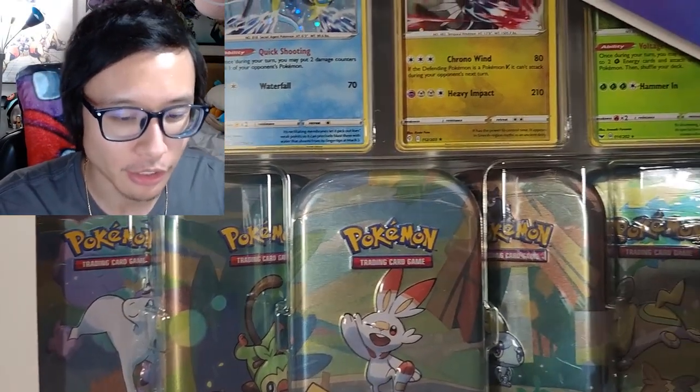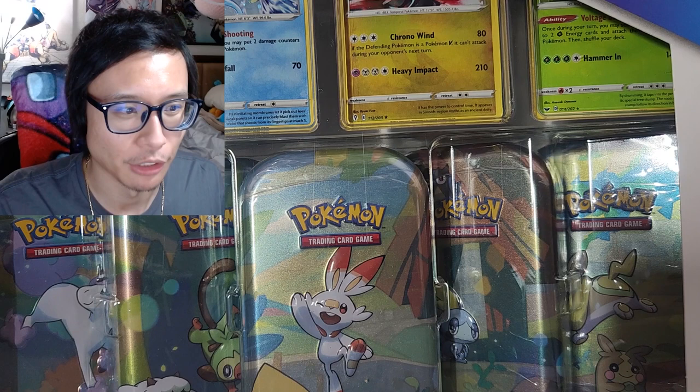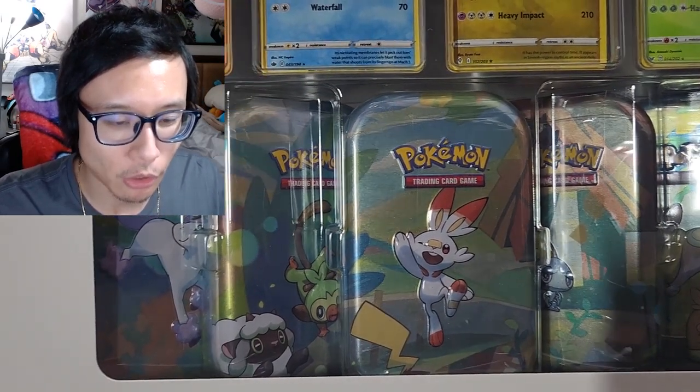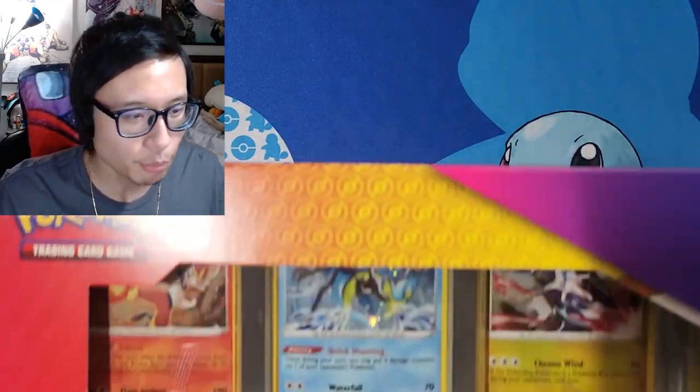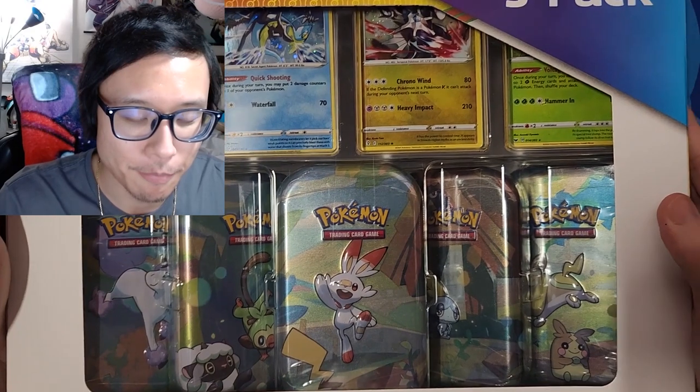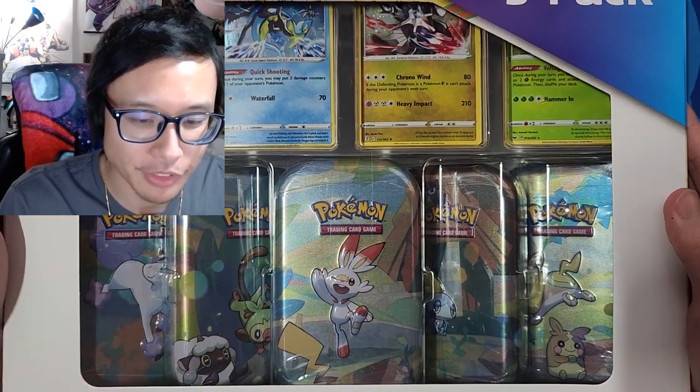Hey guys, welcome back to my channel. I hope you guys had a wonderful day. It's Righty here and I decided to open these Costco tins mainly because I haven't opened them for a while. I've gotten good stuff from them before — the ones I opened in previous videos when I got them for fifteen dollars at my local Costco, I pulled a whole bunch of Astral Radiance and Brilliant Stars. These ones have Brilliant Stars and Evolving Skies.